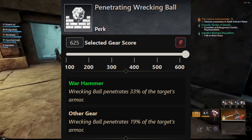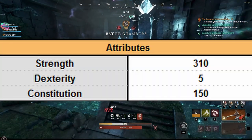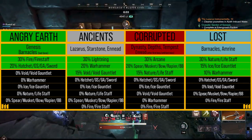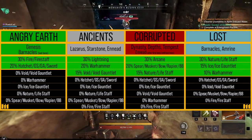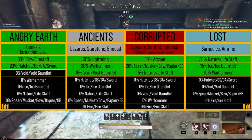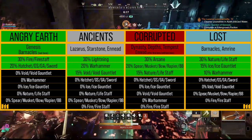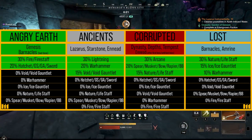Here are the attributes you'll want if you run the Warhammer. This also covers the different damage types — Angry Earth damage, Ancient damage, Corrupted damage, and Lost damage — which can help determine what secondary weapon you're going to take. For example, if you're doing Angry Earth content, Hatchet, Great Axe, and Sword and Shield are all going to be great, so Sword and Shield plus Great Axe might be your best combo, or Hatchet. You can go through that chart and find out which one fits your situation.